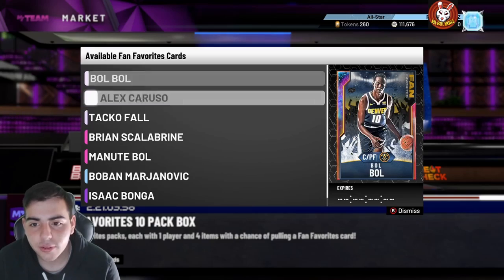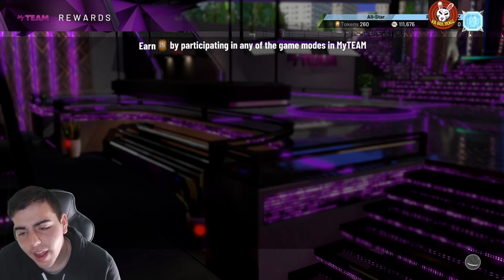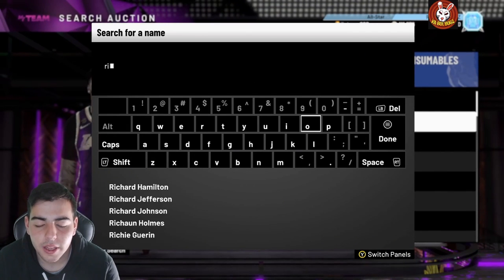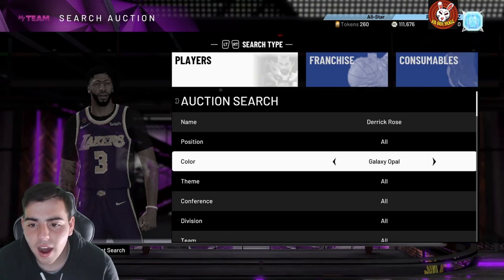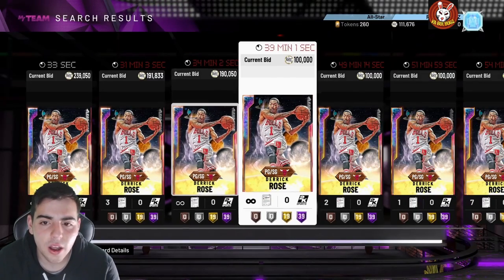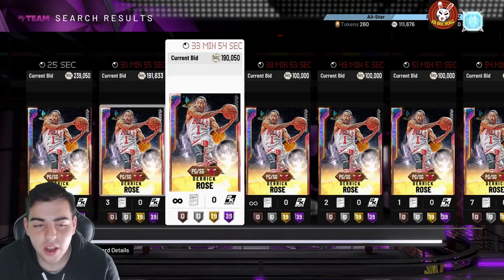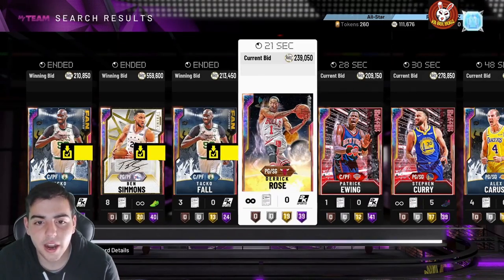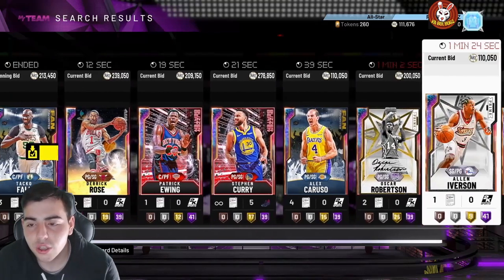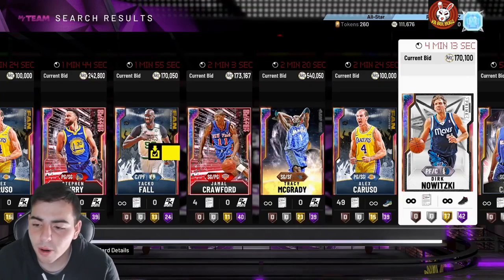They dropped a 7'5" Taco Fall and a 7'2" Boban who can dribble better than Giannis, and you can't even drive anymore. Whoever those centers are, they're stopping everything. I understand if it's a seven-foot center, but a 7'7" center means you cannot even use a 6'2" point guard effectively. D-Rose isn't worth it anymore — they've honestly destroyed the driving game. They're literally just throwing out Opals for you to buy packs. Do not get distracted — this game is terrible.